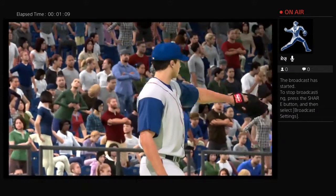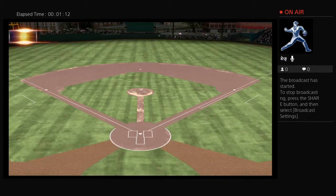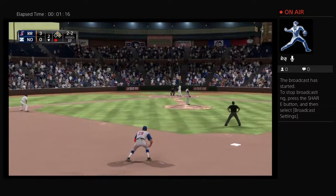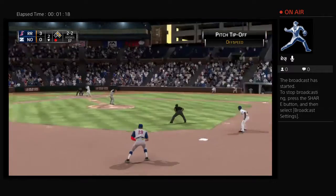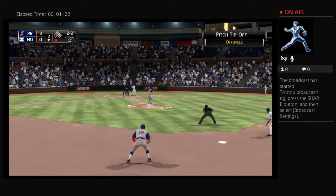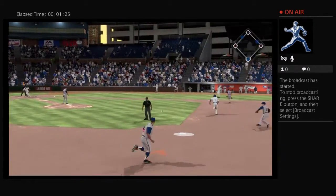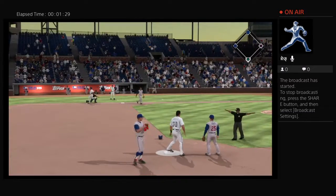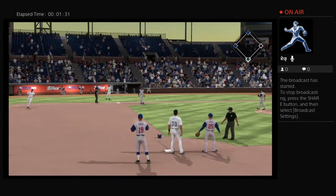Now after the big inning your ball club just put together, you can't let them respond with a big inning of their own. But here they are with two on now and trying to answer right back. Sets the 2-2 pitch. Now a ball hit back up the middle — he has a little trouble with it, but fortunately they will get it out here.